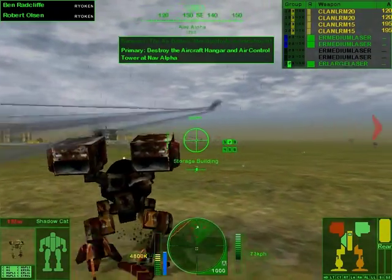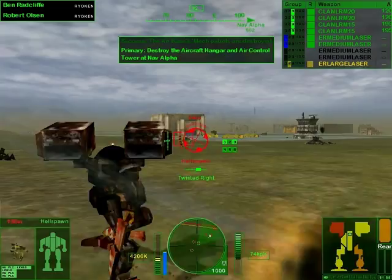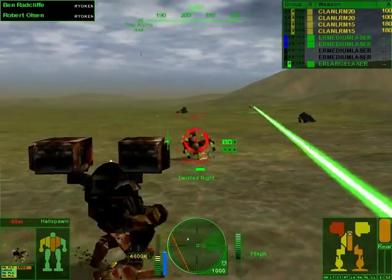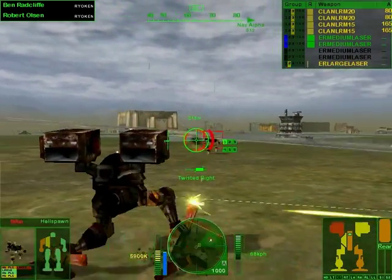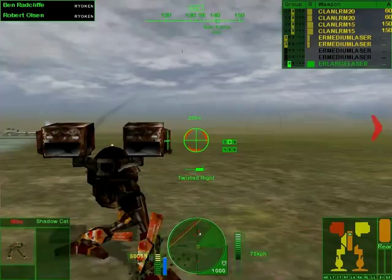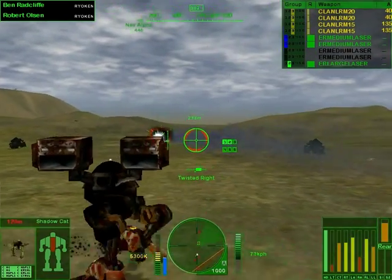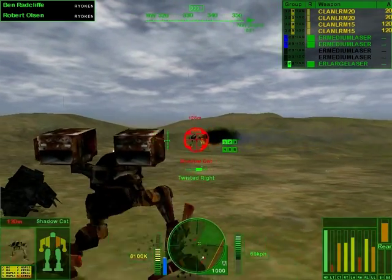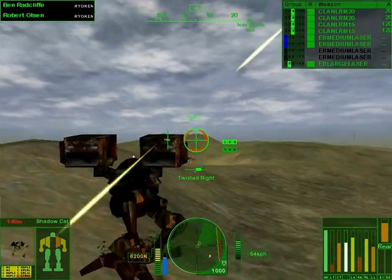We're losing a lot of our mechs here. I thought this one would be easier - why was I wrong? Ha ha, just knocked him down! Warning, heat exceeding recommended level. We need to keep in the fight here. We got a shadow cat right here - say hello to him too. I should be able to actually finish this mission even though we've lost like two of our best mechs. It was probably my fault to make them push up, but I think I'll be able to handle this. I'm gonna try and save the rest of my missiles in case I see anybody else.